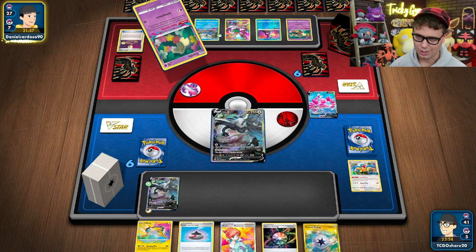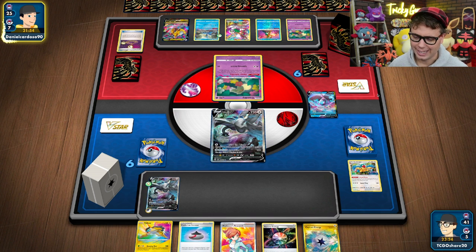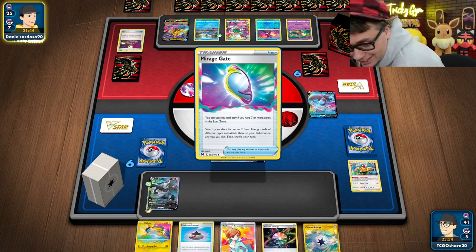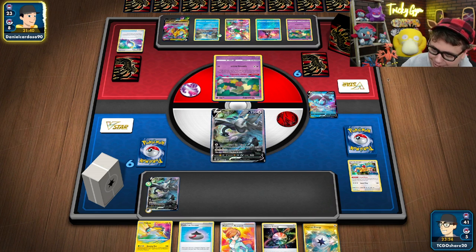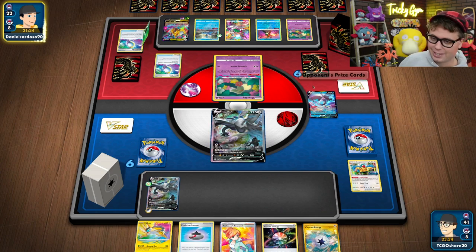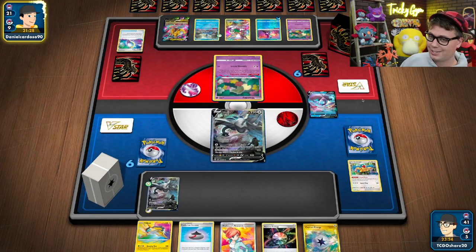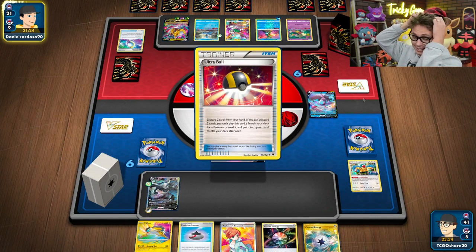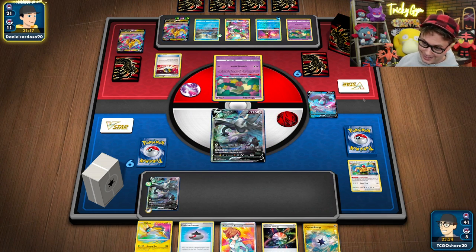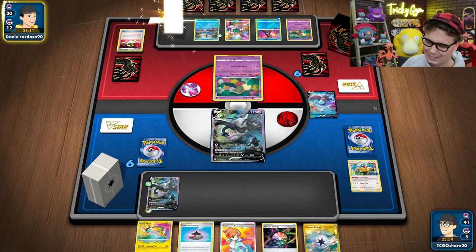Now if we're thinking about what Pokemon we actually prefer to knock out — they've got Mirage Gate. Do they have the Giratina V-Star? They got the turn two Giratina V-Star Mirage Gate. They've got turn two Giratina V-Star going first. So that's not great, but it's fine.